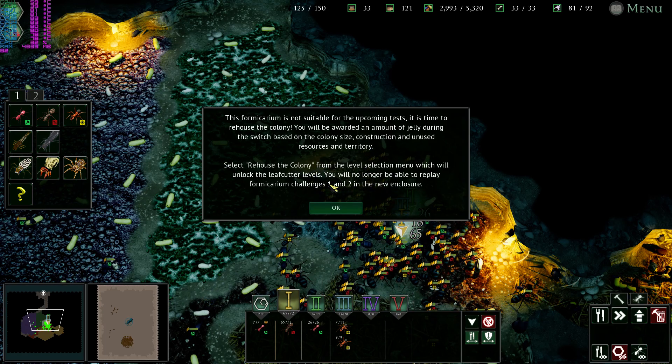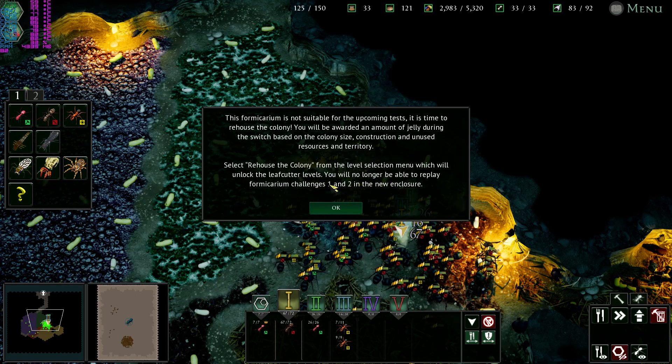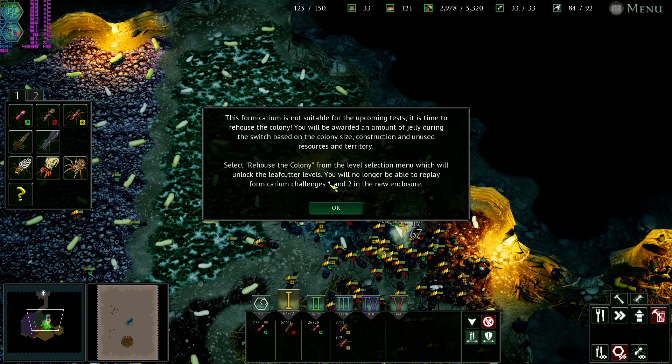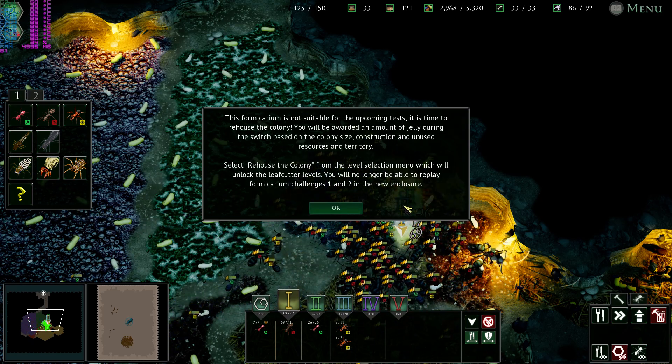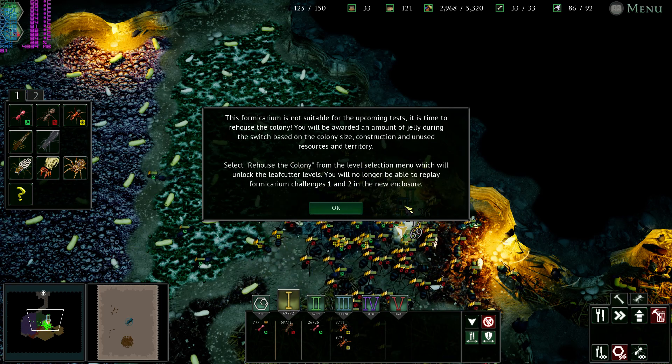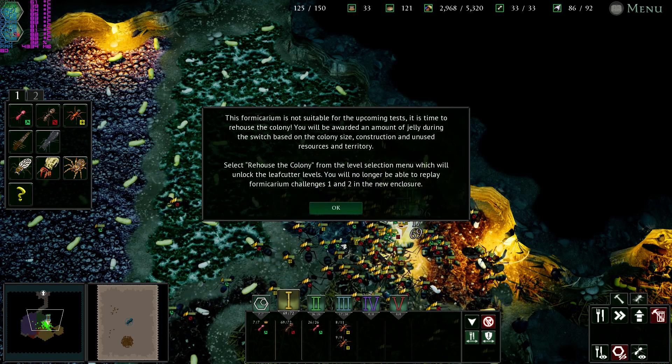Select 'Rehouse the Colony' from the level 2 selection menu, which will unlock the leafcutter levels. You will no longer be able to replay formica challenges 1 and 2 in the new enclosure. Okay.